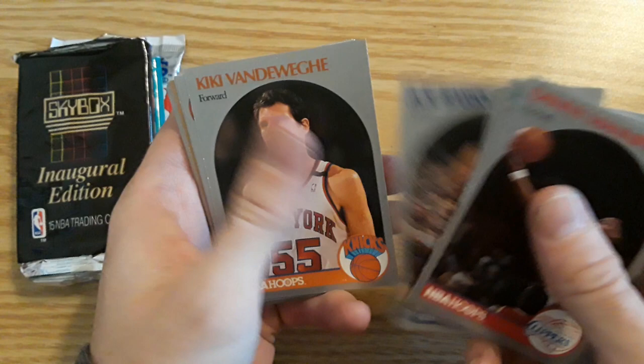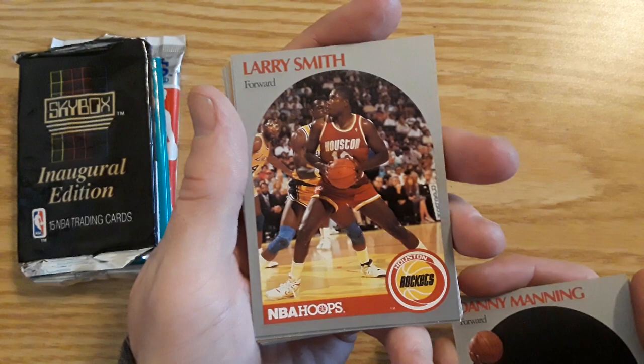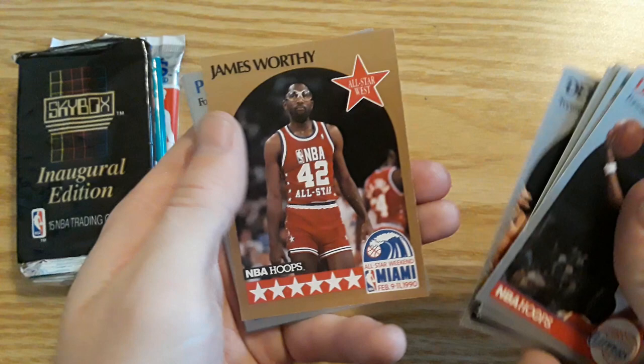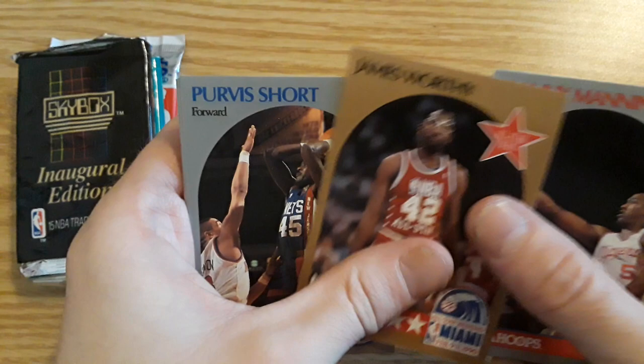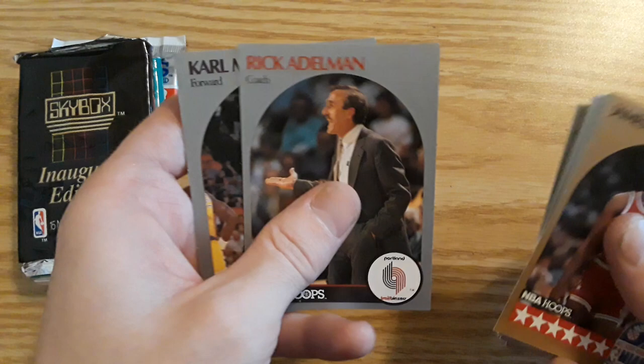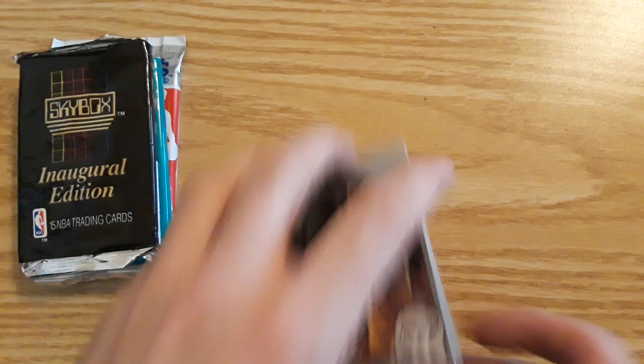Jeff Grayer, Milwaukee Bucks. Joe Barry Carroll — look at that old Denver Nuggets logo. Kiki Vandeweghe — let me know if I said that right. Larry Smith — every logo I think is going to be old school except for a few. Detlef Schrempf — wow, I remember him. Here we go, this is our first insert: James Worthy — I think I've pulled that before. Purvis Short — look at that Nets logo, that's pretty cool. Coach card of Stu Jackson, coach card of Rick Adelman, and Karl Malone — a nice Hall of Famer.